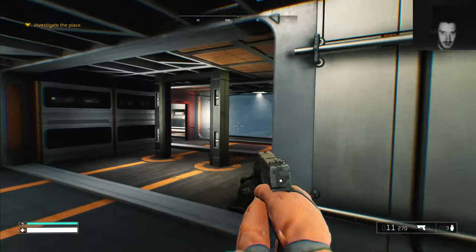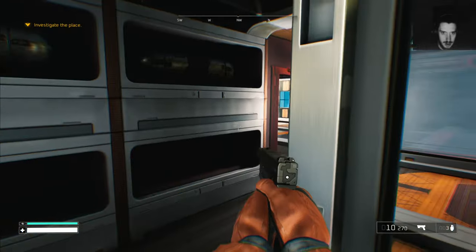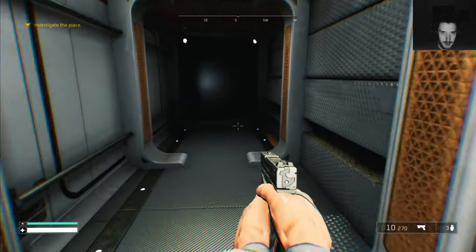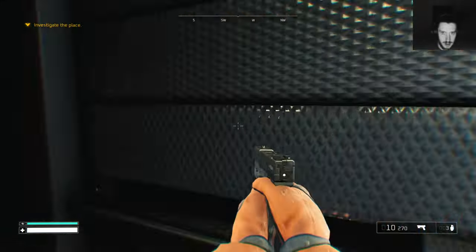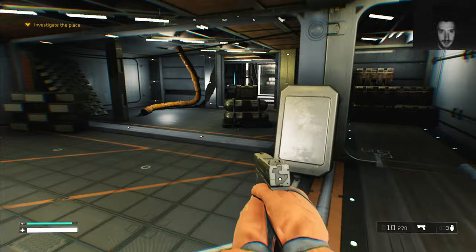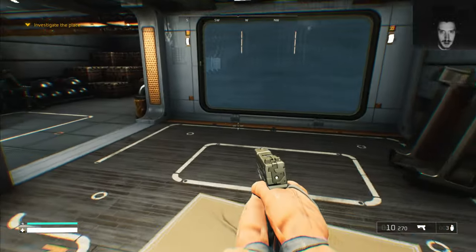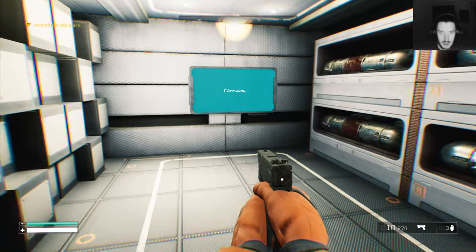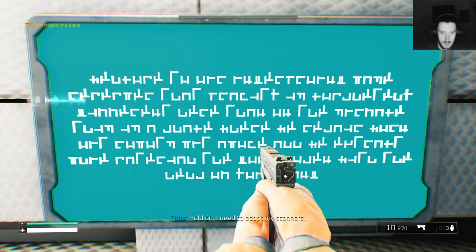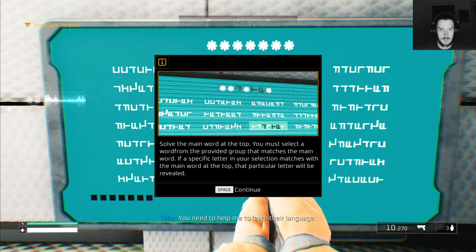I can't break that — can I break that? What's this? Just a closed door. I'm going all the way back. This console controls — can't understand a word. Hold on, I need to adapt my scanners. You need to help me learn the language.